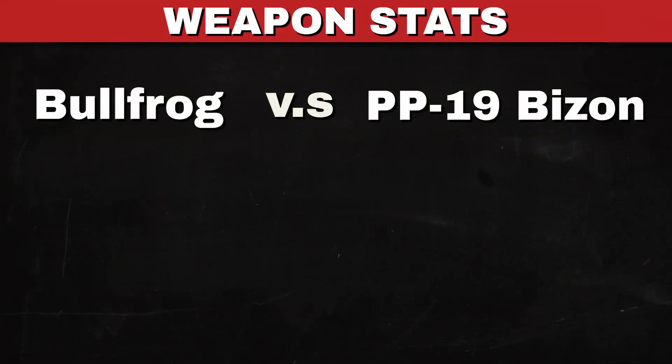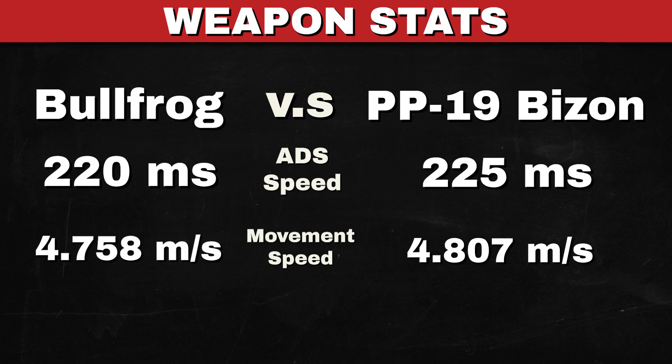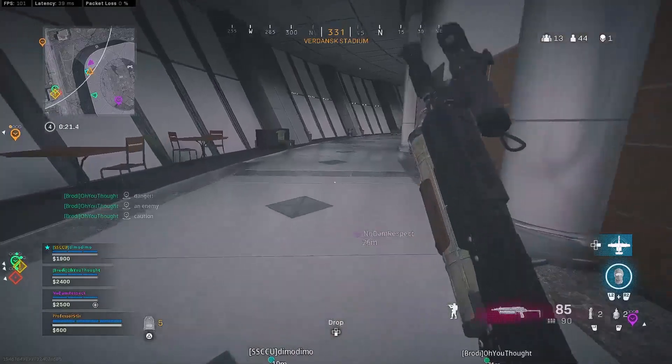When comparing the weapon stats, the Bullfrog and the Bison are pretty similar. The ADS speed for the Bullfrog comes in at 220 milliseconds, and the ADS speed for the Bison comes in at 225 milliseconds. The movement speed for the Bullfrog is 4.758 meters per second, and for the Bison it's 4.807 meters per second. The reload speed is 2.204 seconds for the Bullfrog and 2.11 seconds for the Bison. The rate of fire for the Bullfrog is 750 rounds per minute, and for the Bison it's 654 rounds per minute — and this is where the biggest difference comes.